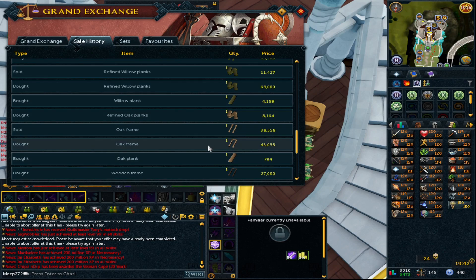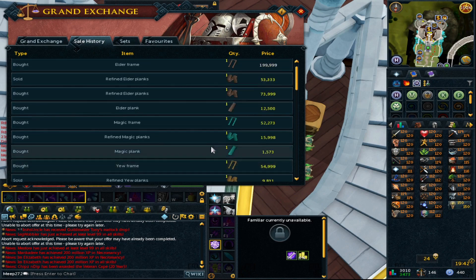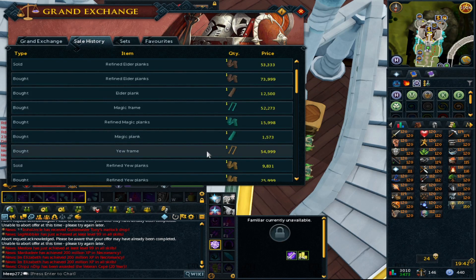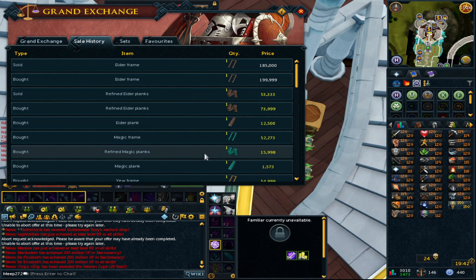Even without a bonus XP weekend being announced, elder frames are expensive — around 200k each. I bought mine for 80k each, so I did really well. I realised the elder frames were so cheap that I could sell the mahogany logs and get the same XP from mahogany planks doing the same thing. As you can see, no matter what level you do there is profit all around — you could train construction to 99 and come out with an absolute fortune.